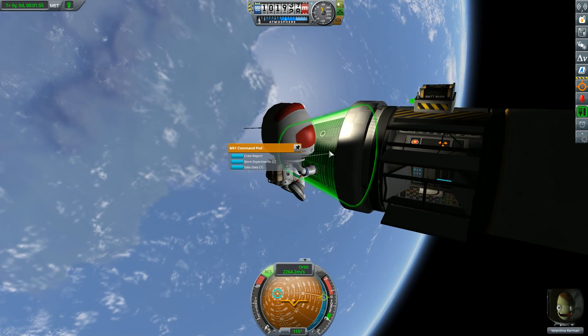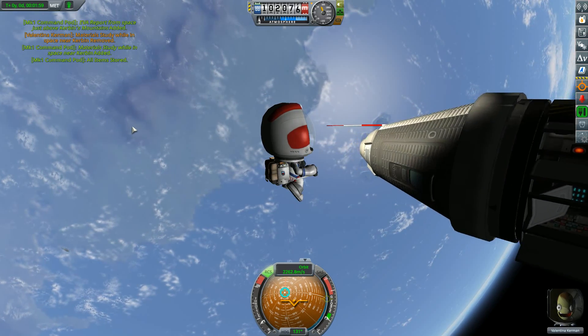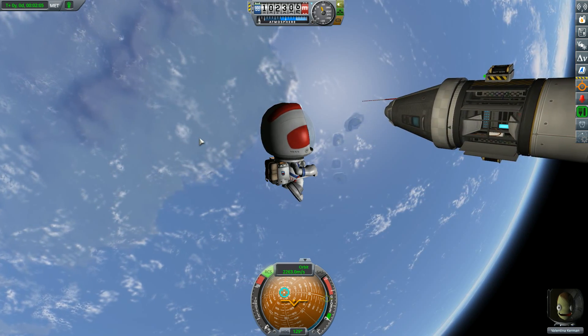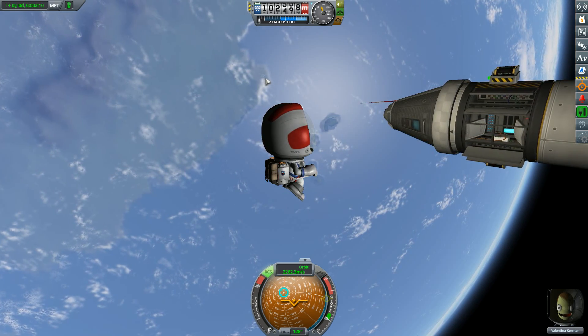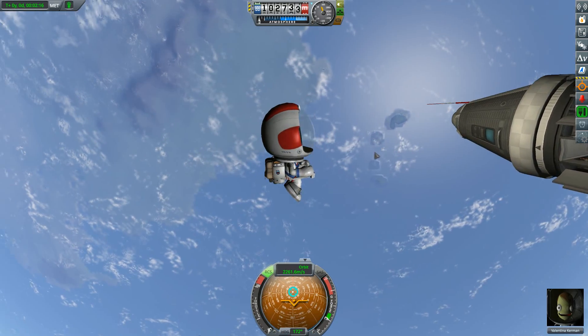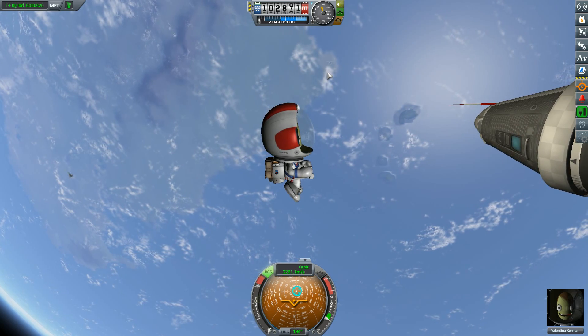We're almost above the mountains, which is really cool. We can do a store experiment and wait until we're overhead KSP. If you look just above the helmet of Valentina you can see the KSP area — the space center — with the four islands down there. I guess next orbit we're going to be down there again.